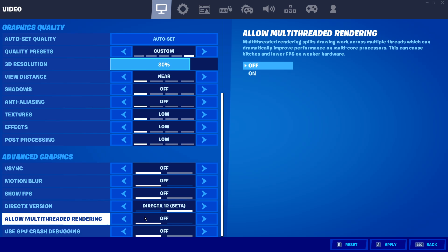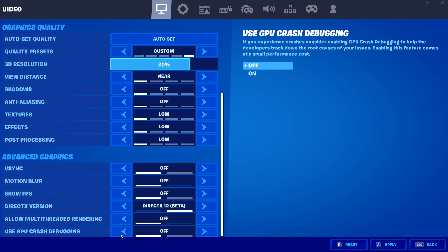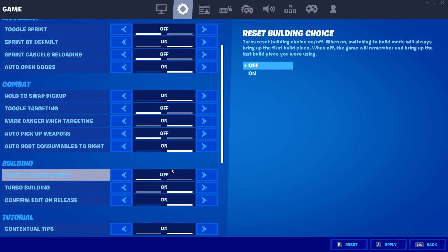For the allow multi-threading option: if you have more than four threads — like an i5 4th gen or i7 3rd gen — turn it on. But if you have a low-end CPU like an i5 2500k, turn it off. Also turn off 'Use GPU Debugging'.